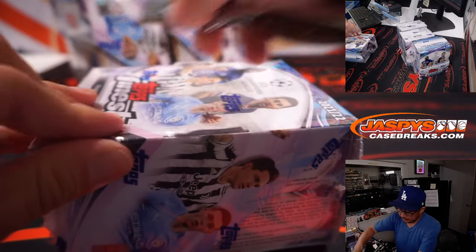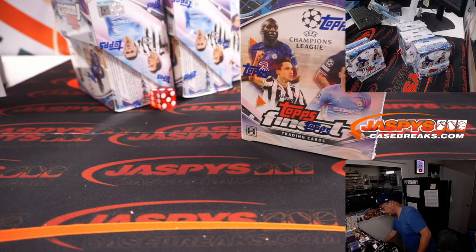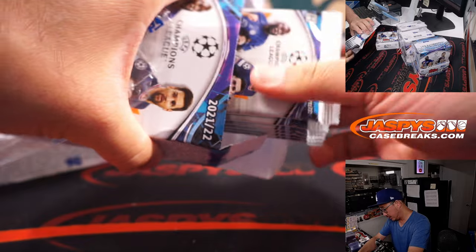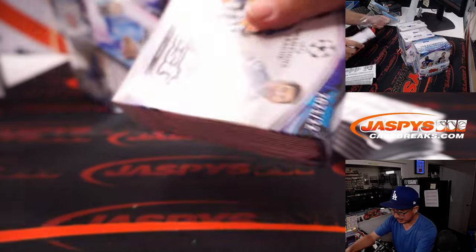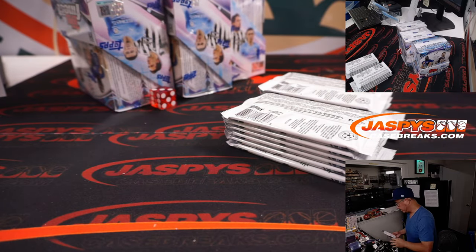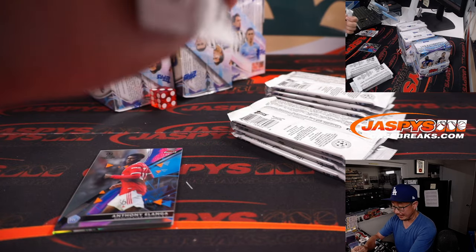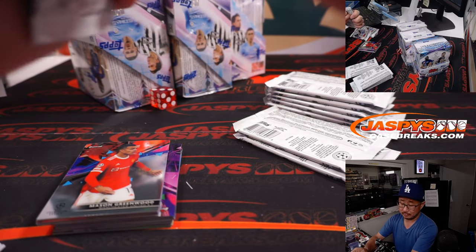Two autographs per box, one per mini box. Tops fans, make sure you get into that Diamond Icons baseball — brand new release, just dropped today at casebreaks.com. If you're watching live, I'll probably start working on putting the remaining Diamond Icons teams into some sort of filler. If you're eyeing a team straight up, get it now — there's a good chance Nick Jasky might be doing that right now in the background.